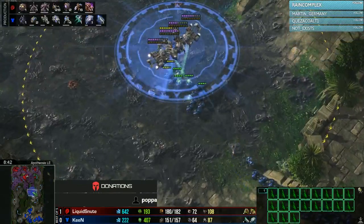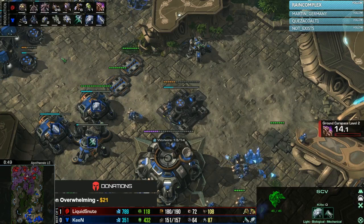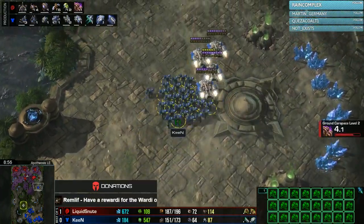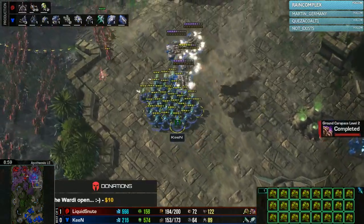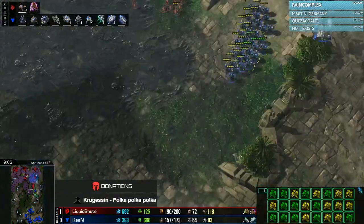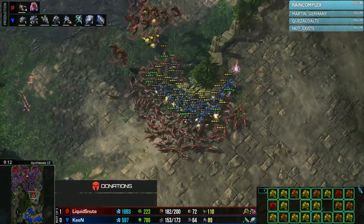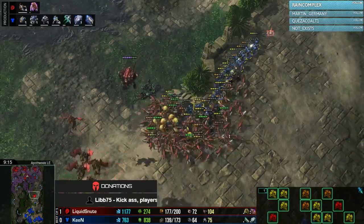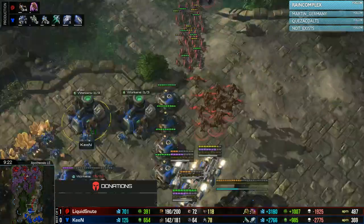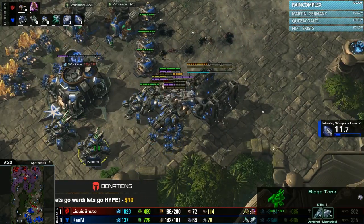Terran is pushing onto the map with mainly Marines. Keen has Liberators and a Ghost Academy on the way — Liberators will help against Mutalisks, but Ghost Academy doesn't have much space right now since Ghosts are for when the Ultralisk count gets higher. Snoot is currently playing Ling-Bane-Mutalisk and Ghosts don't have a place in that matchup. Marines get caught out by Zerglings in the middle of the map and all fall down. Snoot chases and tries to get the Medivacs. Siege Tanks are in a defensive position, so fighting in won't be easy.